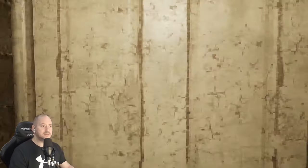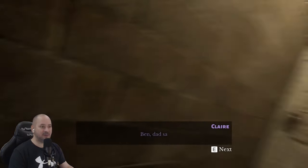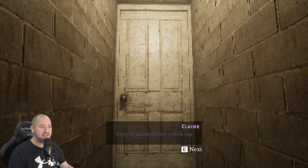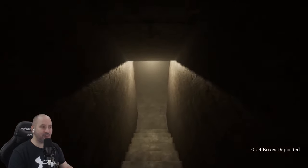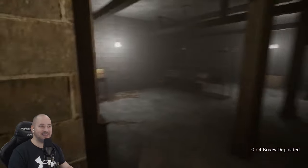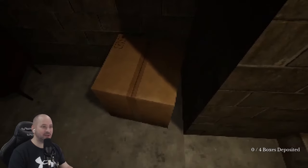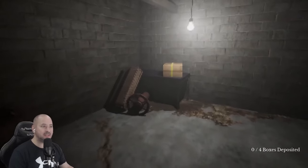So we've got a door behind us and a door in front of us. There should only be four more boxes to bring up — they're marked with yellow tape. We've got to find four yellow boxes in the basement. The graphics are mad. That one there with yellow tape — there's one.